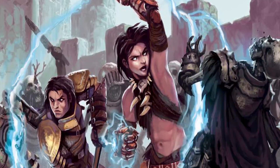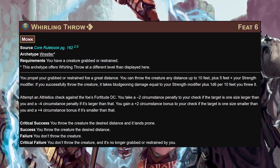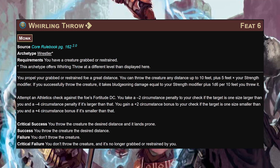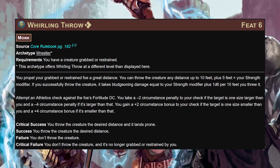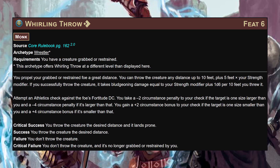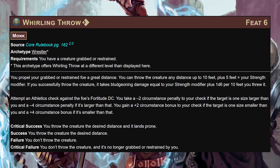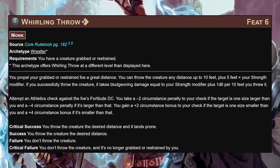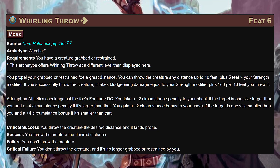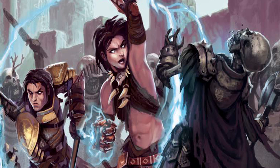At level 6 - the secret spice of this build - whirling throw. For one action, without the attack trait: if you have a creature grabbed or restrained, you propel them up to 10 feet plus 5 feet times your strength modifier. By the time we get this our modifier is 4, so that's 30 feet. If you successfully throw the creature it takes bludgeoning damage equal to your strength modifier plus 1d6 per 10 feet thrown - so 3d6 plus 4 for one action. You attempt an athletics check against the foe's Fort DC, with penalties for size differences but bonuses if a large creature.